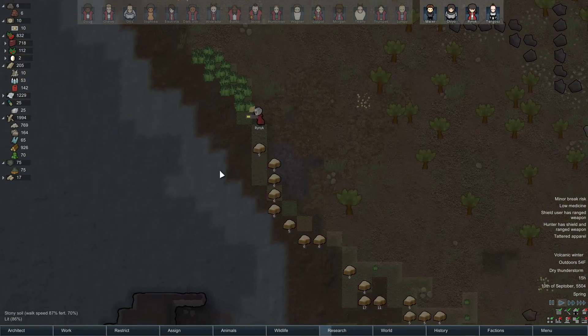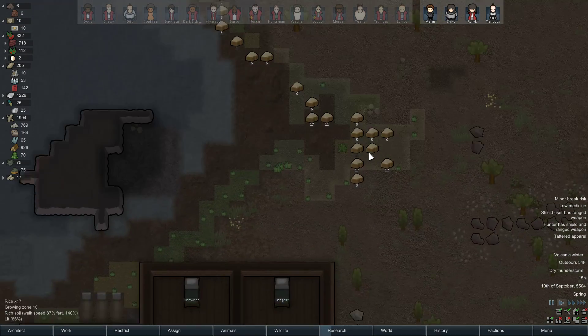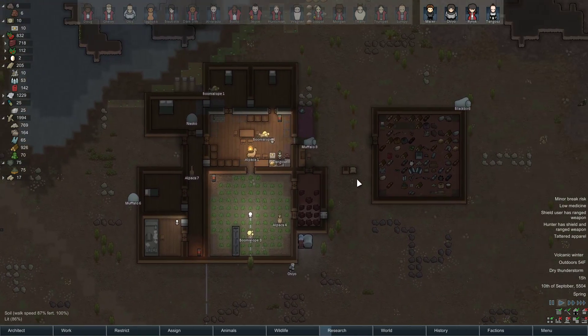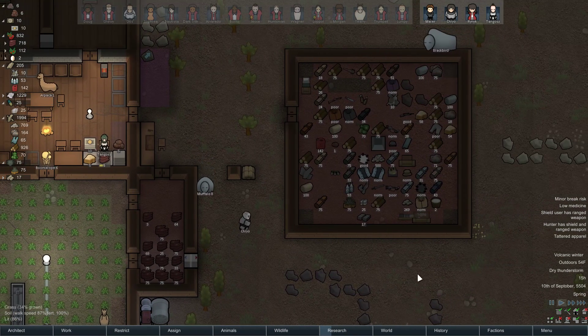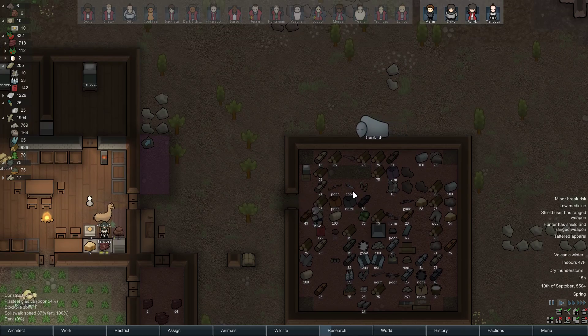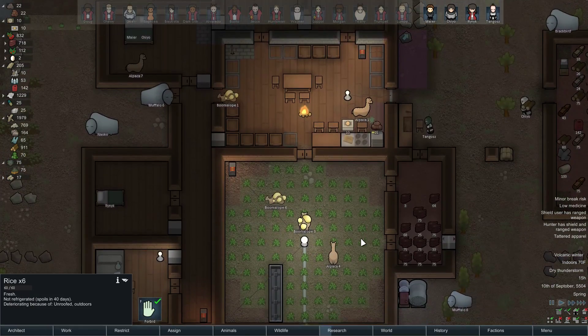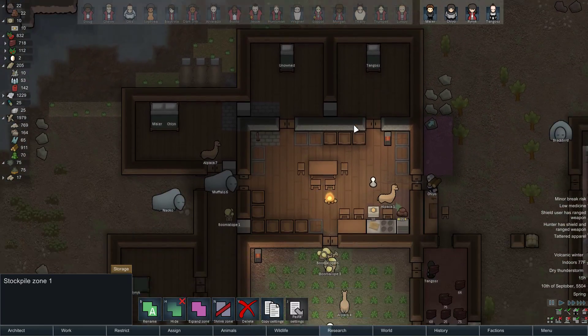Look at all this food. Because Rennick does have good growing skill — 13 plants. It's not quite freezing out, in fact it's almost warm out. It's still a little chilly, but this stuff isn't gonna go bad. Spoils in 40 days — it's fine. We can put it in our main storage room.